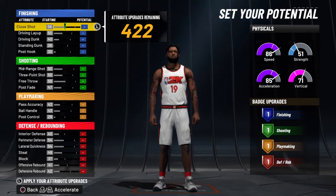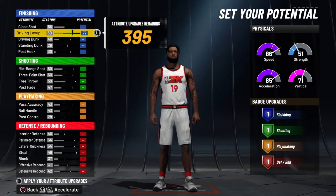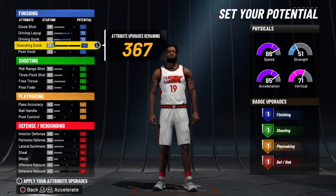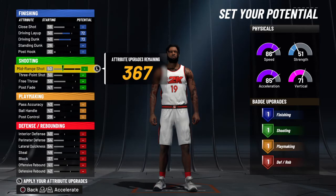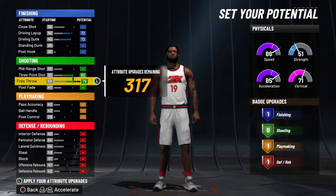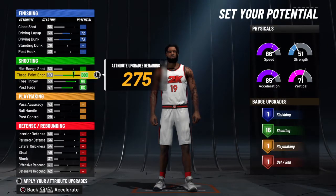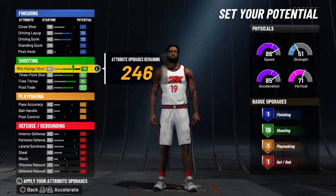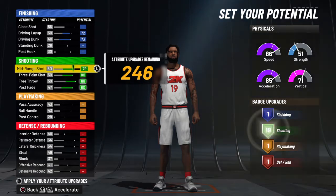What you do is, your driving layup is a 72, driving dunk is a 73. You max out your three-point, free throw, and post for heat. You make this mid-range at 79.